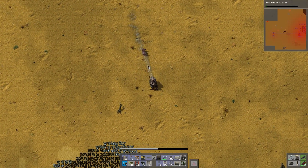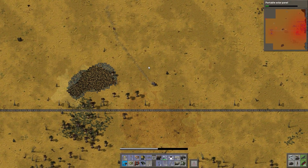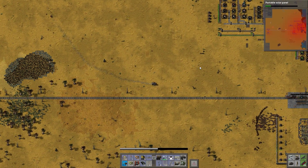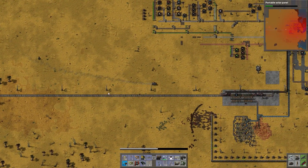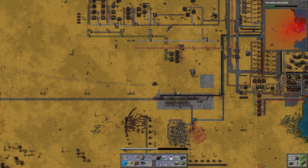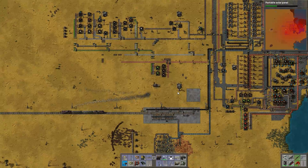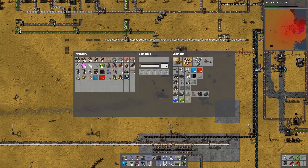I can build armor. Biters are getting more serious. Let me try and not destroy the power lines. So back to what I was doing.